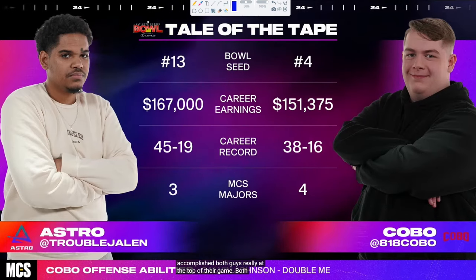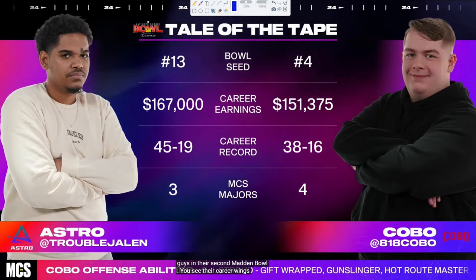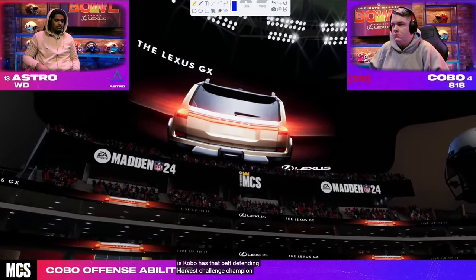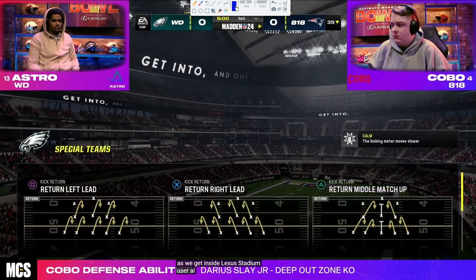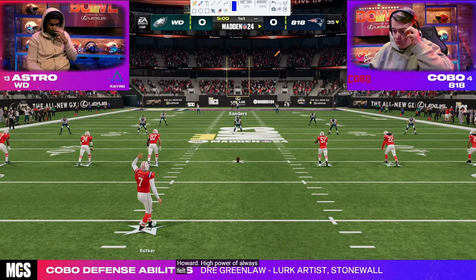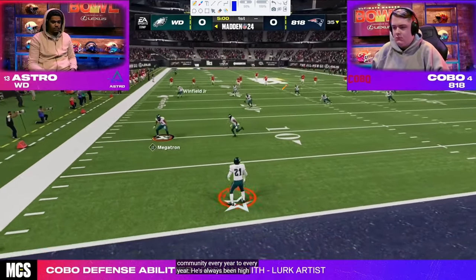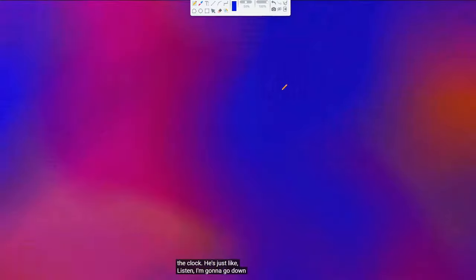This video we're going to be breaking down Kobo and Astro at the Madden Bowl. Two really good, really good young Madden players, and there's a lot we can learn in this video. For the schematics, we're going to be seeing Colts on offense for Astro, probably Chiefs on defense for Astro, and Kobo is going to be in Run and Gun running trips tight end. Kobo is by far the most unique offensive player at the Madden Bowl, and really put the blueprint for running trips this year.